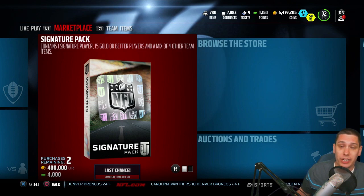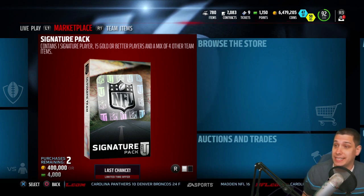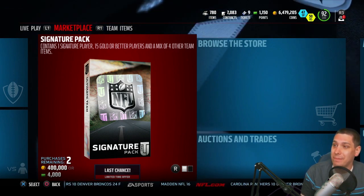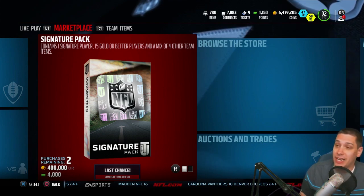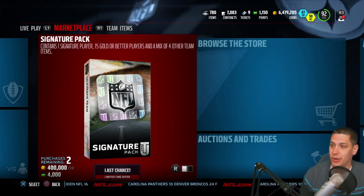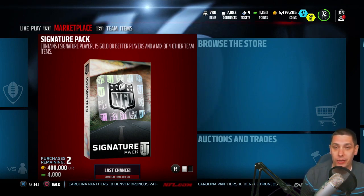I did make a video earlier today and I mentioned that the signature packs are very likely to be in the game. And here they are. So you guys can see signature packs are available. You do get a signature player as well as 15 gold or better players and a mix of four other team items. To be honest with you, if it was just a signature player, this would be a horrible choice to do because there are maybe like five, six, maybe seven signatures that are worth 400,000 coins.